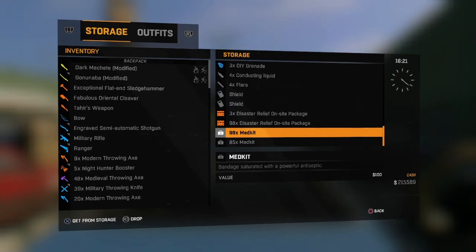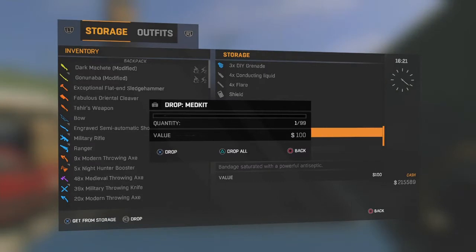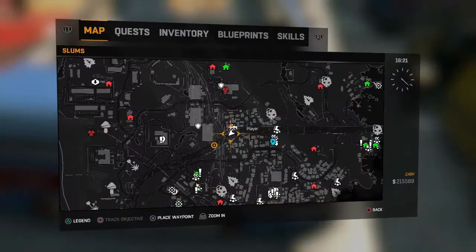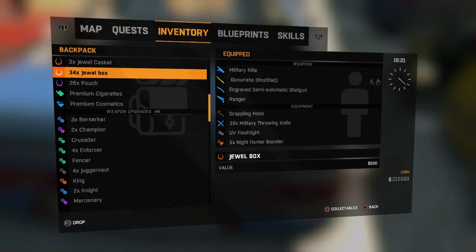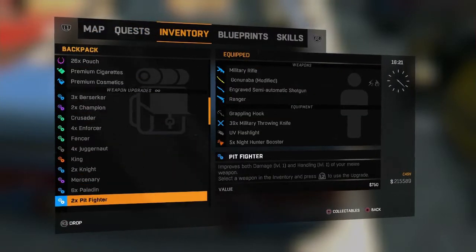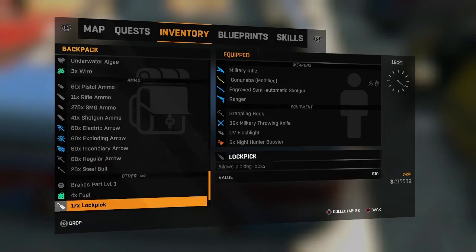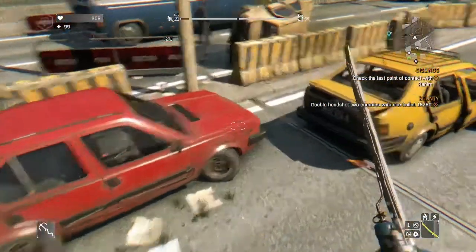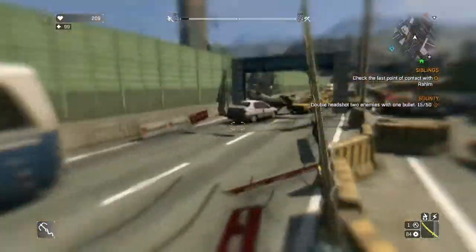So what you're going to want to do, you're going to want to press drop, and then press drop all — or whatever, it doesn't matter how much you want to drop. I'll just drop all. Now it's still going to be in my storage, and I also have it in my inventory. I've been doing this for like 15 minutes now. See?